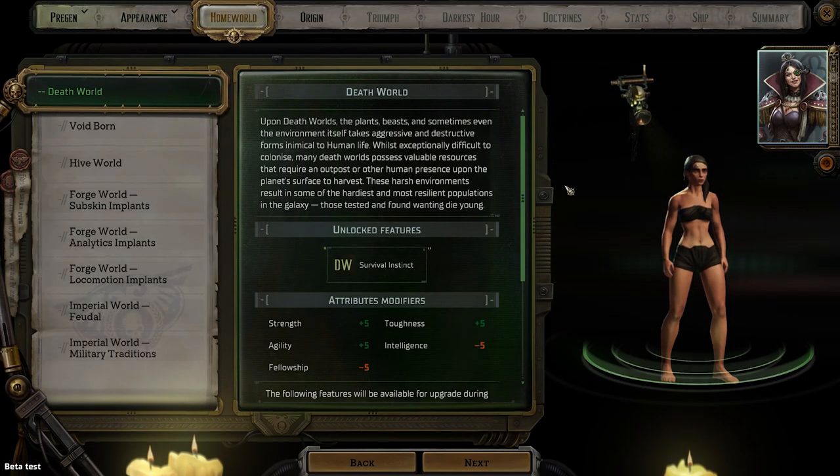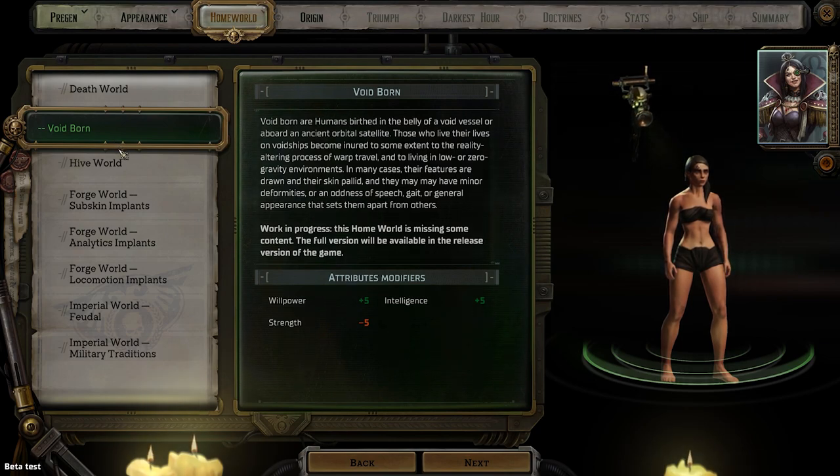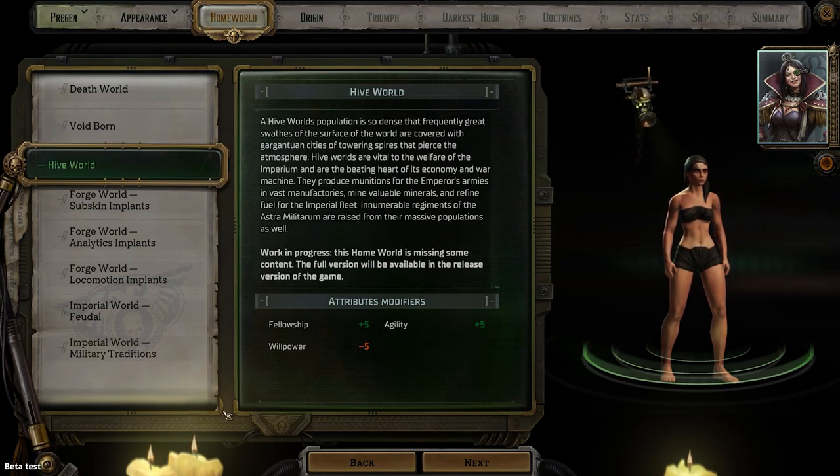Now home world. So we can belong to the death world — upon death worlds, the plants, beasts, and sometimes even the environment itself takes aggressive and destructive forms. There's also void born — humans birthed in the belly of a void vessel or aboard an ancient orbital satellite. This home world is missing some content; the full version will be available in the release version of the game. I love these notes — it makes things so much easier and clearer to understand.